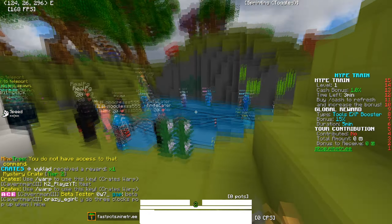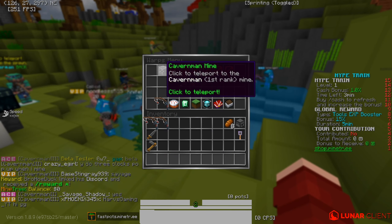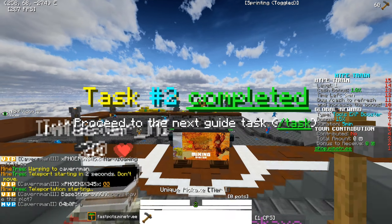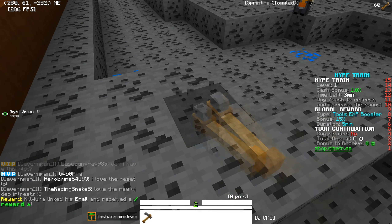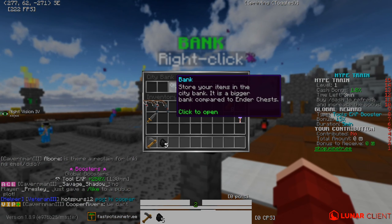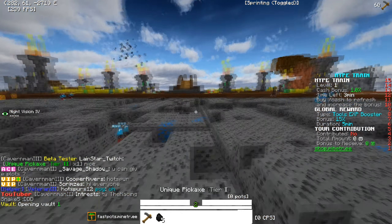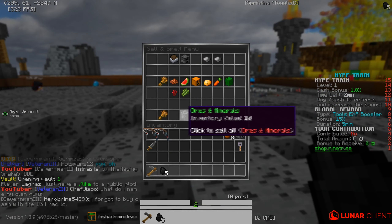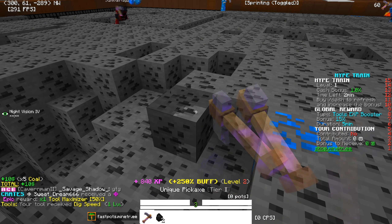We don't have warp crates, so I'm not sure how to open it. We need to get money, so I'll warp to the caveman mine to actually go and mine. This looks like a prison mine — this is going to take a while. How do we sell the coal? Such sell — oh here we go, ores and minerals. We made money! So that's how you make money — you do /sell.